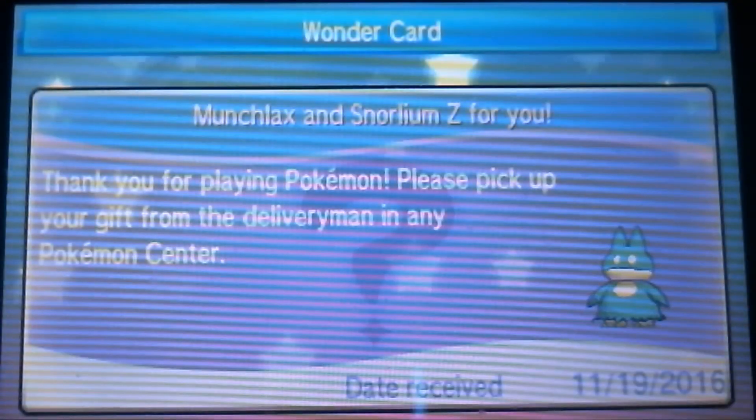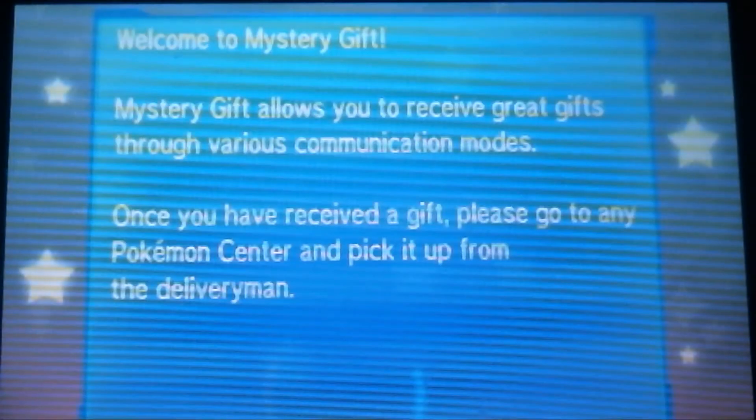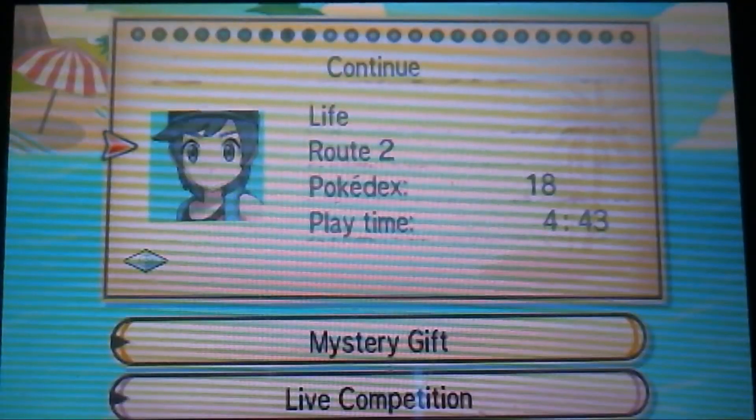Here we go. Munchlax and Snorlium Z. So then you go to the Delivery Man in any Pokemon Center, obviously, just like usual. And then basically you go to the Pokemon Center — I'll show you right now. I do love the start screen in Sun and Moon, I will say that. But let's go to Pokemon Center.